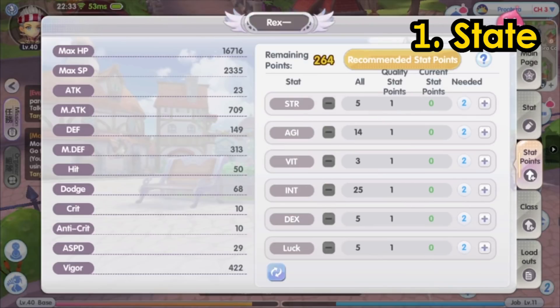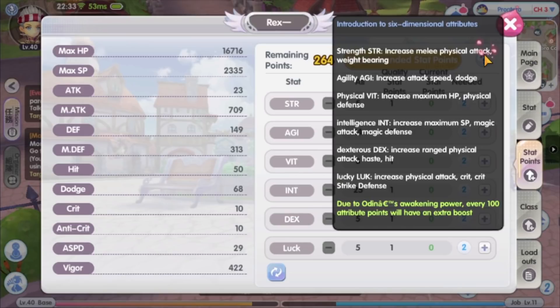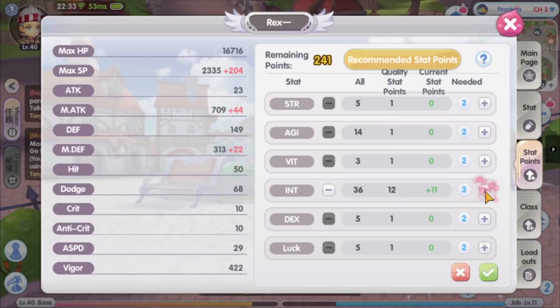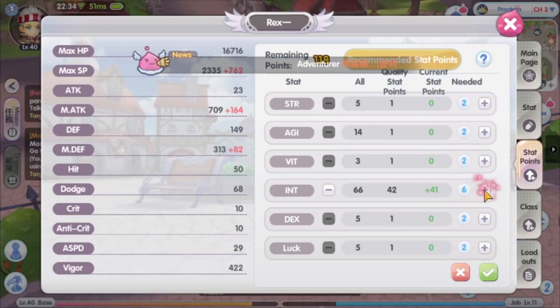Alright, first the stat point distribution. This goes without saying — for wizard, all stat points will be allocated to the INT stat. INT is our main source for magical attack; the more INT we have, the more magical attack we get. Wizard depends on skills to deal damage, and wizard skills in general have a long skill cooldown. DEX will actually benefit us by reducing the skill cooldown, as adding DEX gives more vigor stat, and more vigor stat reduces skill cooldown more. However, we will focus on adding all stat points into INT, and we will increase our vigor stat through equipment, which we'll discuss later.